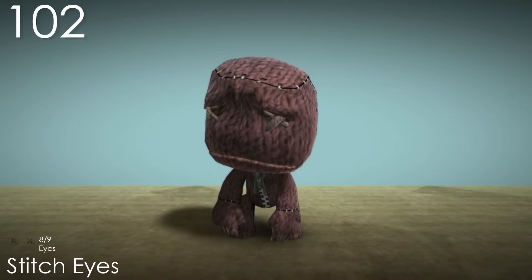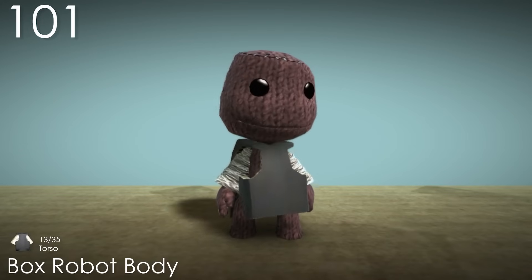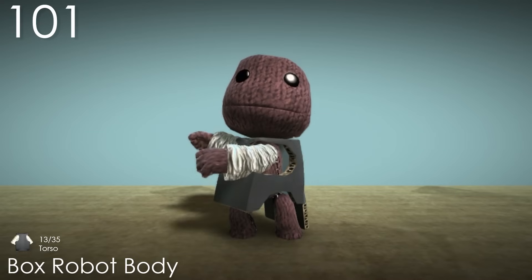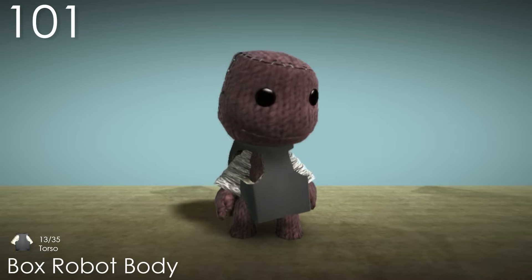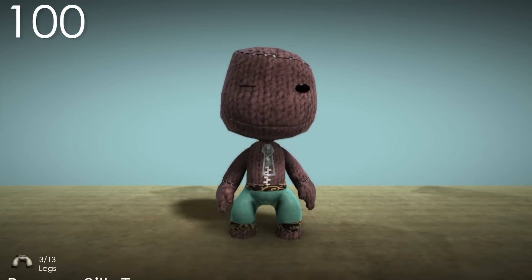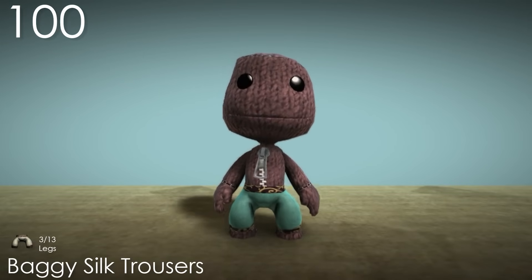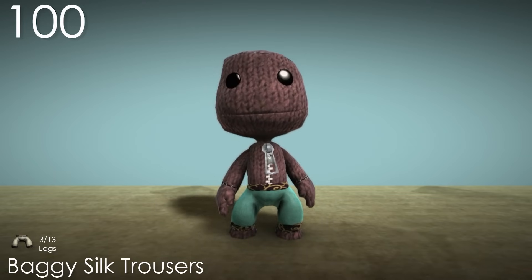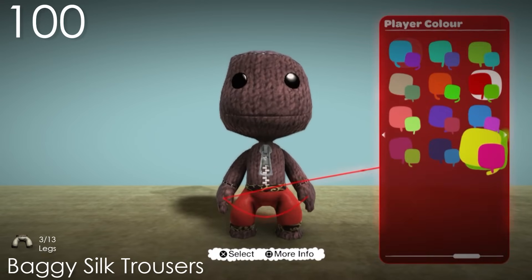Number 101: Box Robot Body. This part of the robot costume is very similar to the pants, where I really like the use of tinfoil, and the cardboard box only adds to that. I think it's the simplicity that does a lot here — seeing Sackboy's torso in a box shape is very unusual and interesting. Number 100: Baggy Silk Trousers. This costume is obviously similar to the Sherwani, which this complements quite well. The same things apply to both with the nice use of materials. I think this costume is better though, since they're quite good for a pair of pants — they look very comfortable being so baggy and made of silk.